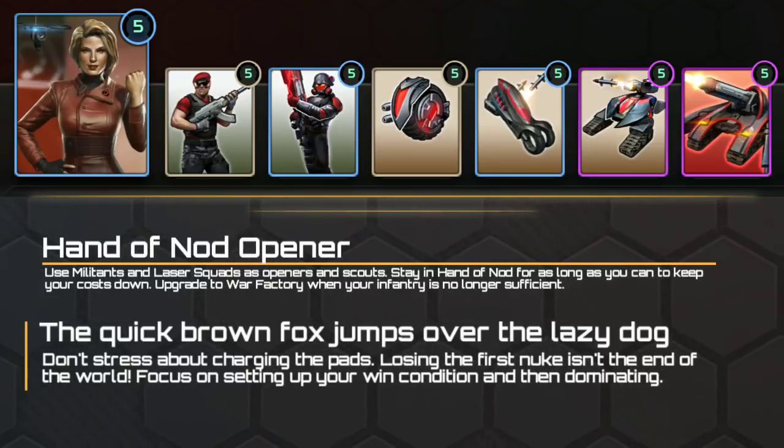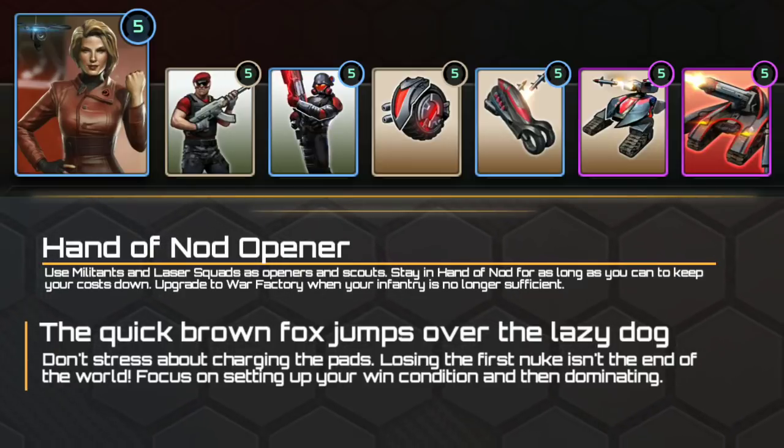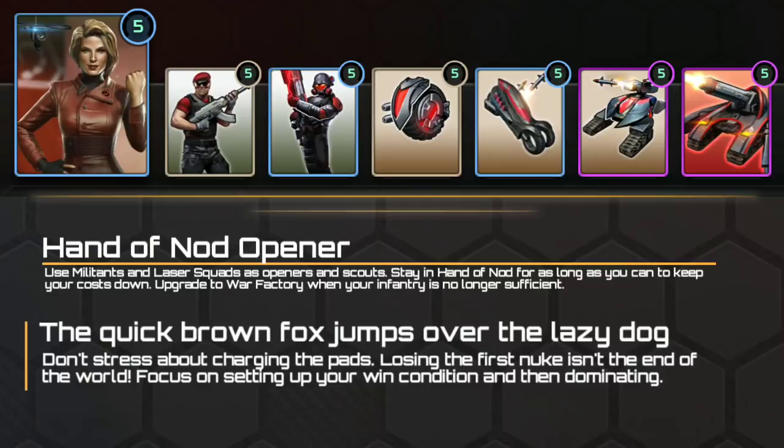For both of these decks, you have the option of Seth or Oxana for your commander. Oxana seems a natural choice as she allows you to quickly get your artillery set up and increase its fire rate, making it a terrifying threat. That said, Seth allows you to suddenly steal distant pads and bring up a Flame Trooper squad to deal with any infantry that gets close enough to one of your artillery to be a problem.